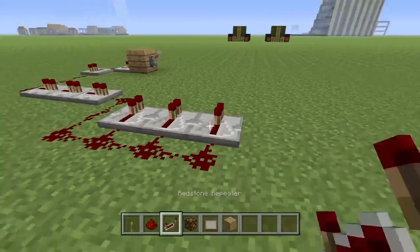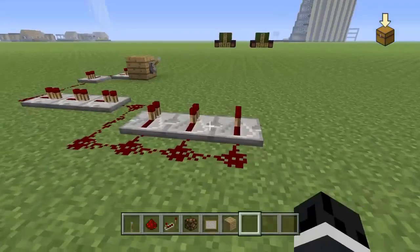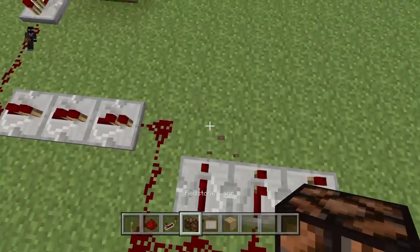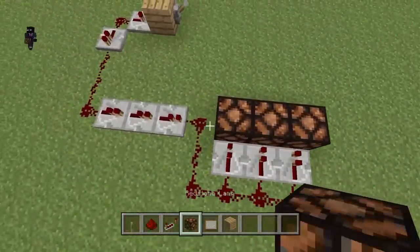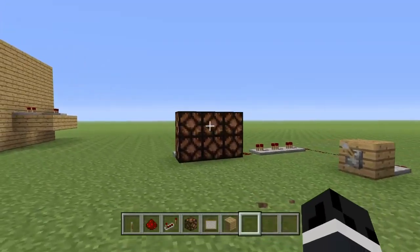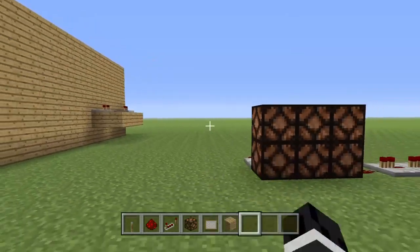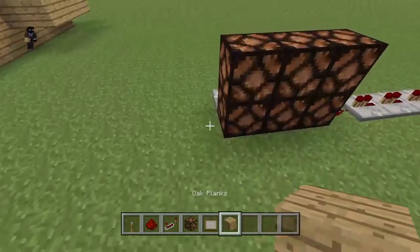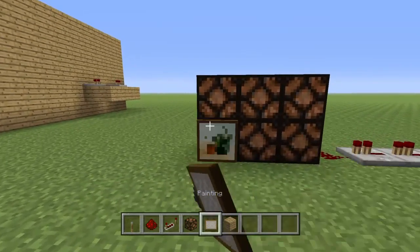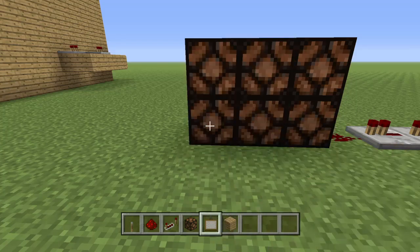Then what you want to do is put the three redstone repeaters on the redstone dust. And in front of those repeaters, you want to build a redstone lamp, like this. I did six because when you have a wall, you can do really any size. So let's just find a picture that will actually fit on this.